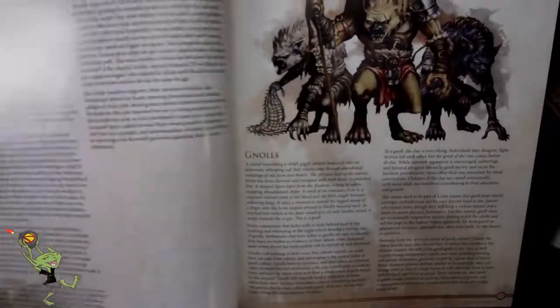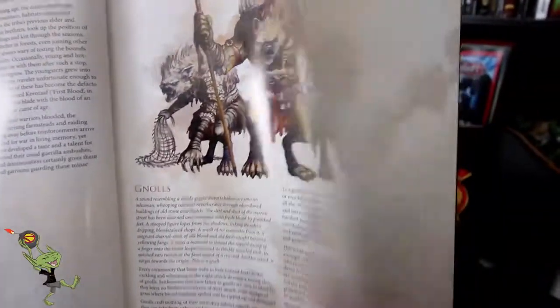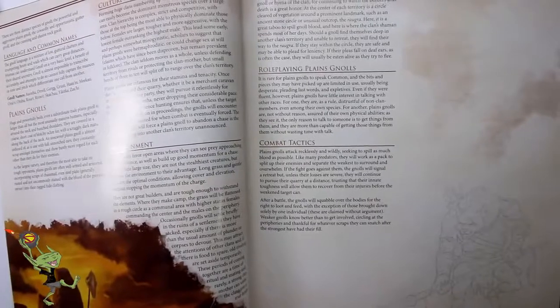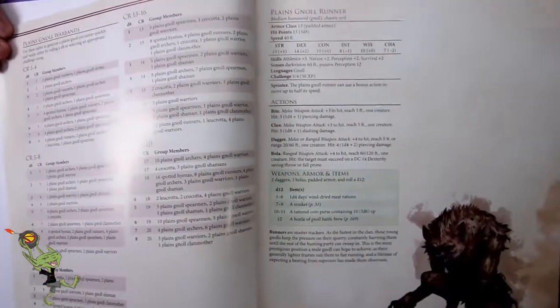Yeah, and earlier they talked about the cultures and the environments they're found in. Gnolls — some of my favorite monstrous humanoids — those guys are looking pretty beastly. You know, variations in fur color, which not a lot of people tend to do. They've got things on the culture, combat tactics, and role-playing of the Gnolls. And it's all broken up into different CRs, which really does allow you to use the monsters longer in your campaigns.